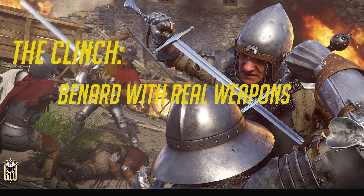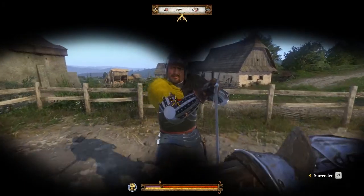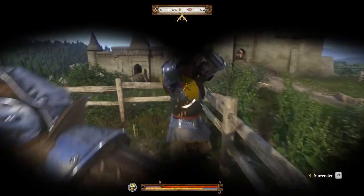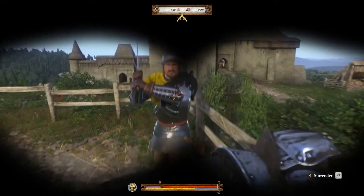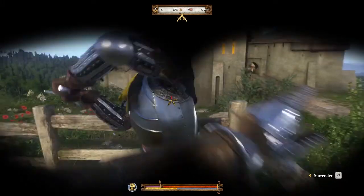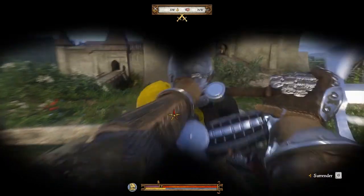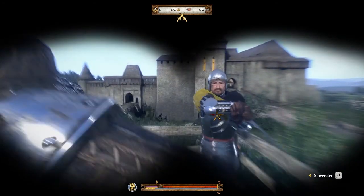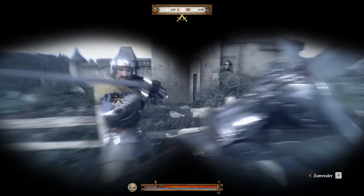Essentially all I'm gonna try and do when I'm fighting any opponent — in this case Bernard — is close the distance by moving towards him until I enter the clinch, then spam F before he can break it so I can break it first. Then I'll push him or hit him and find an opening, and take him out with one or two swings, and just keep repeating it.